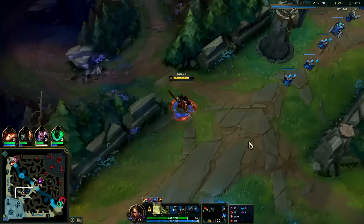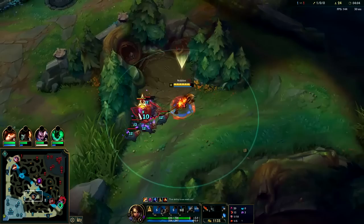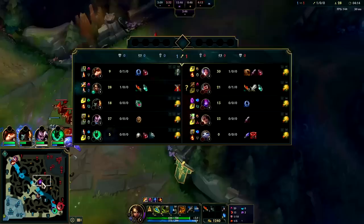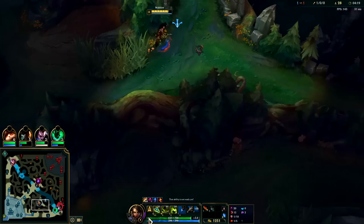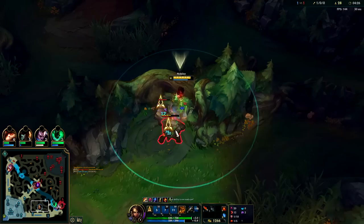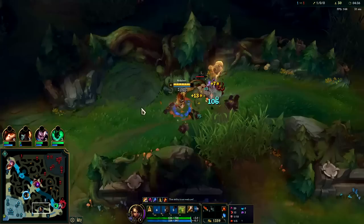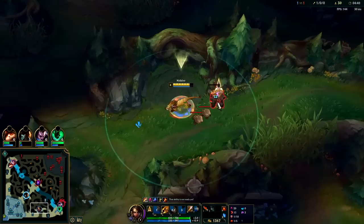You'll get back to full HP on Nidalee, so don't worry. She can get low at times — just keep kiting the camp and you'll be good to go. Graves got what was coming to him. Toss down a Q, W, hop right over, try to pull him into it. It's important that you're marking with both your Q and your W, because if you only mark with one, that's only one reduced cooldown you're going to get off of your W.